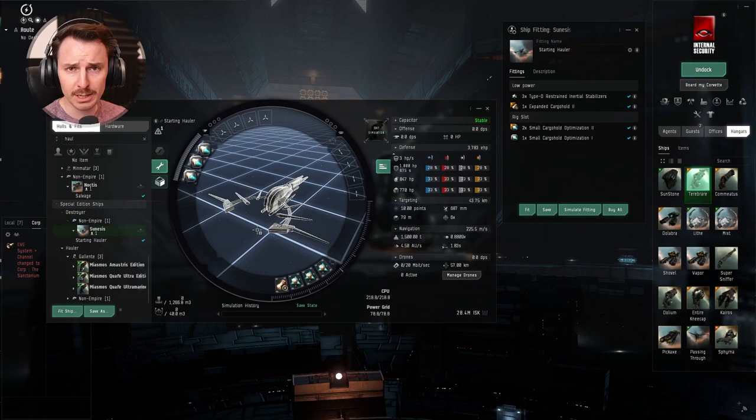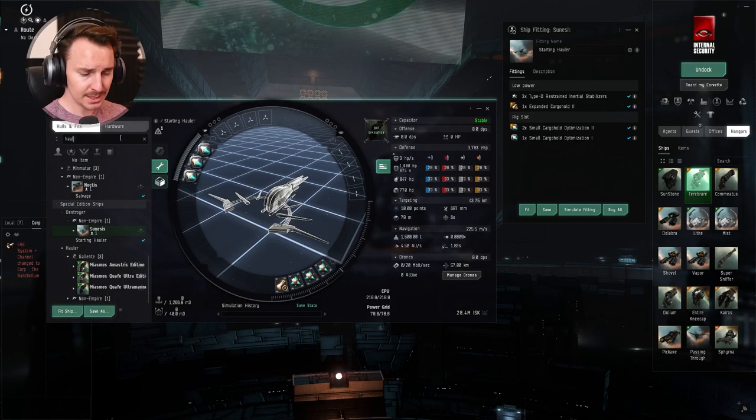This is the ship for when you're just starting out. But it is not very slippery and can be easy to find and easy to take down.